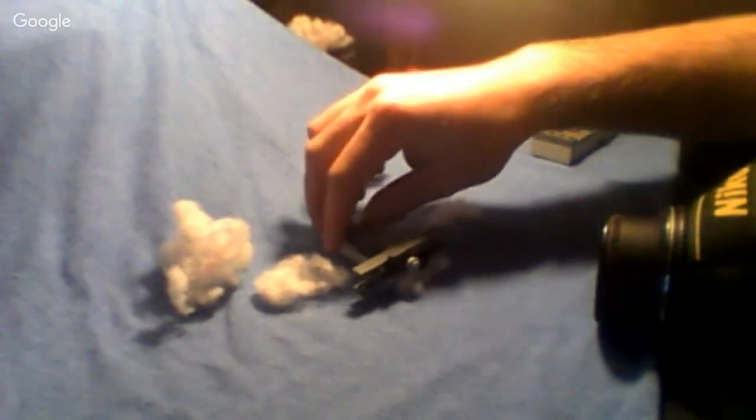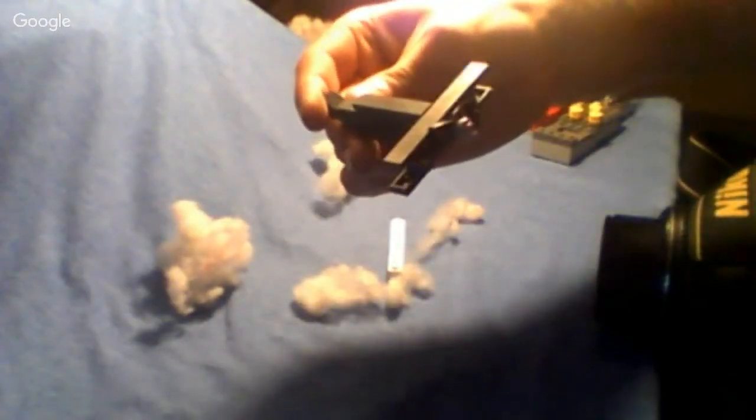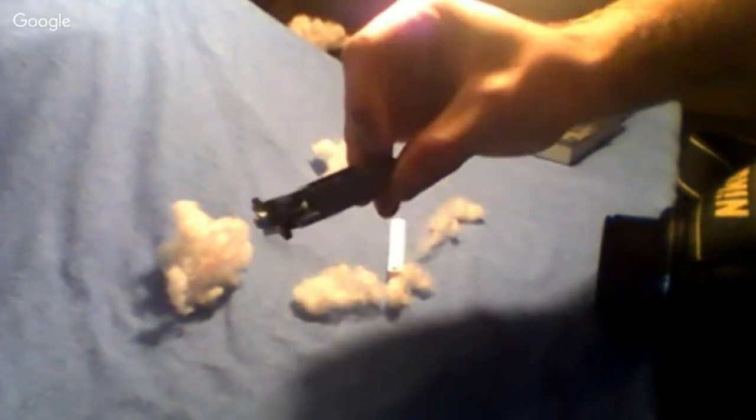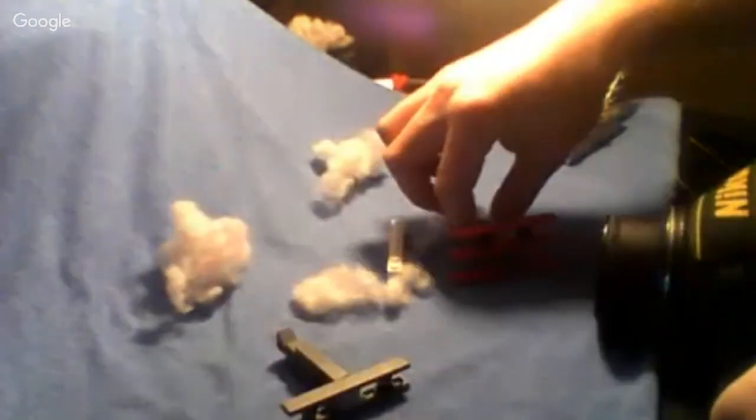I'm about to move on to the next shot. As you can see, I'm using mini planes — these little mini LEGO planes that I built. This is a little LEGO biplane. I actually only have one of these propellers that I built, so I'm not going to have these two planes in the same shot. I'll have to switch the propeller out for each shot, which is okay because I wasn't planning on having them in the same shot anyway.